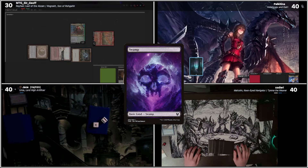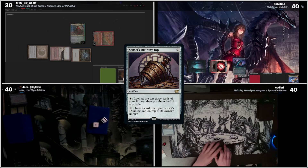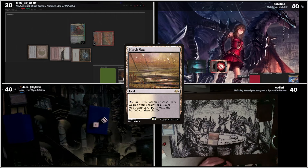I'll draw. Play a Swamp, tap that for a Sol Ring, tap that for a Sensei's Divining Top. Spin my top with the leftover mana. Keep it like that. Pound my top, draw a card. Good split on top. Play a Lotus Petal. Pass. Fetch Marsh Flats. Pass.